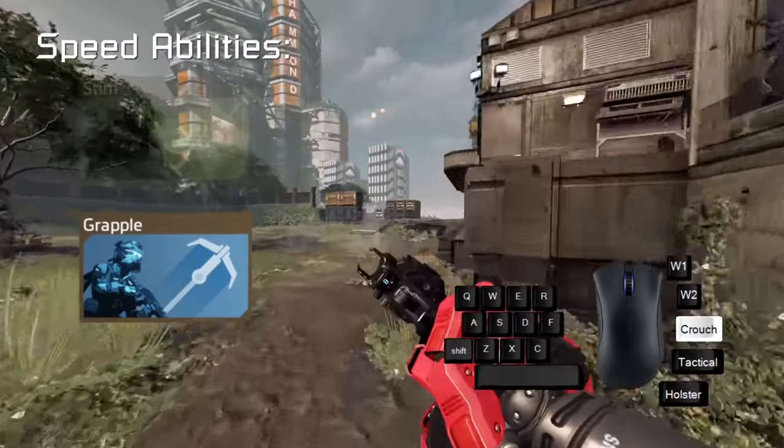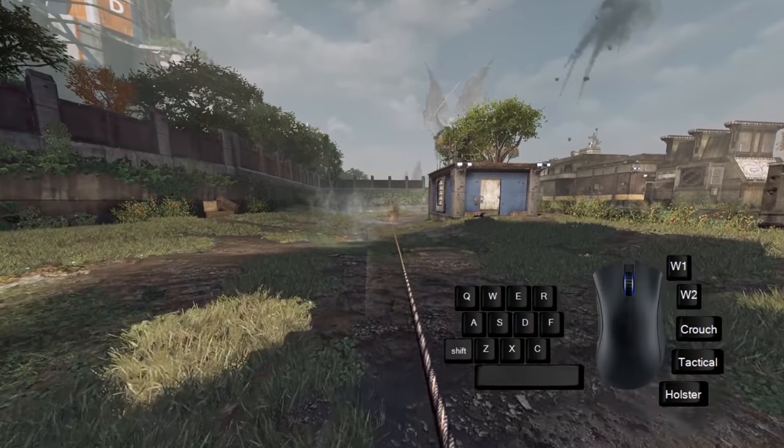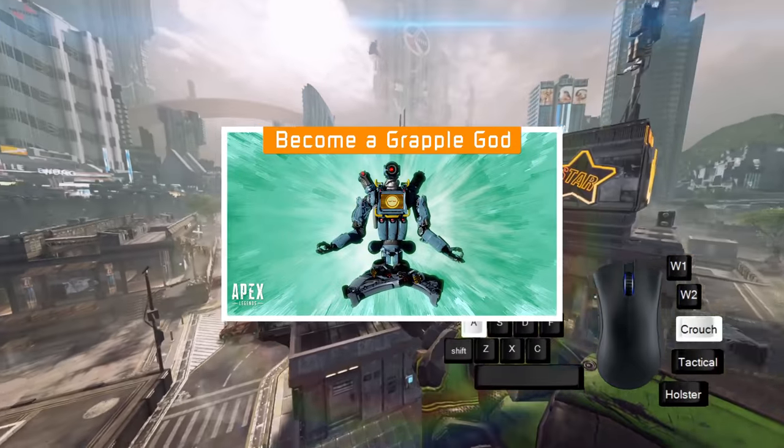Grappling is a gift from the movement gods and I want to grow old with it. Most importantly, you are not locked into being pulled towards the grapple point. Start testing this by grappling to the ground and then jumping. If you want to learn how to slingshot, watch my Apex Legends Slingshot tutorial — it works the exact same in Titanfall.